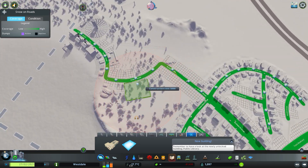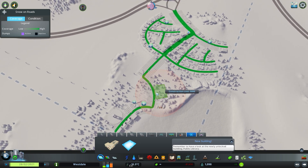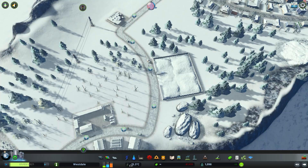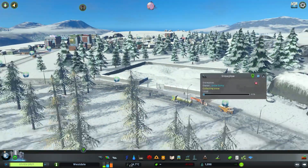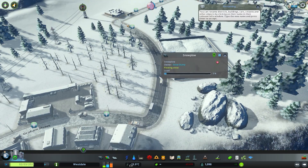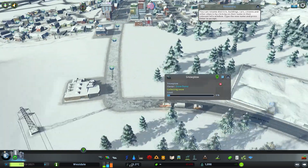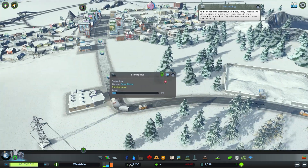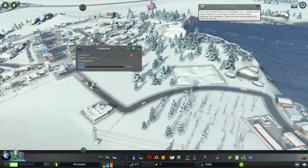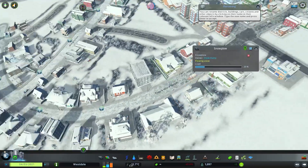You can click on this and it pulls out the building and you can place it anywhere in your city. Similar to how most other services work, the green line on the road shows where it is most likely to go ahead and clear roads. We're going to place our snow dump there, and we can see it sends out the snow plow which goes along, clears up the road, collecting all the snow and bringing it back to the dump. It does take a while to go through and clear all the snow, but it is definitely worth having. You can see this road is already lovely and clear — the plows go around the city and make the roads safe again to drive on.